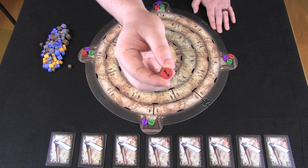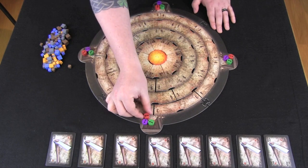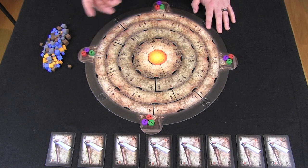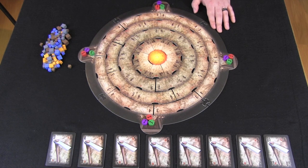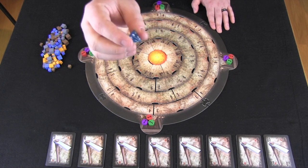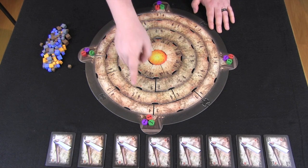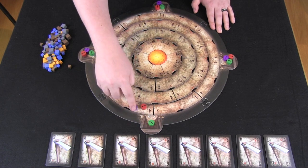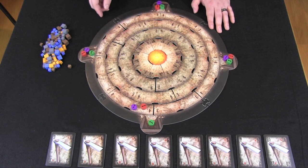Each player has discs with a value of one out at each of the entrances to the mine. The value of these workers, plus if they get some dice added to them, dictates the values present at each of these different areas. You'll be moving your workers around trying to get them into different segments of the mine.